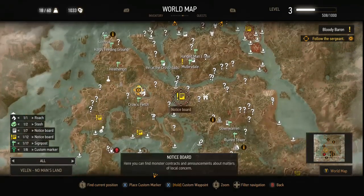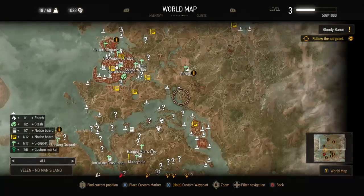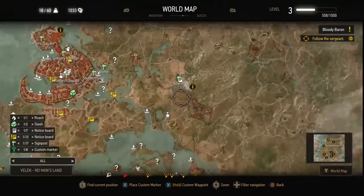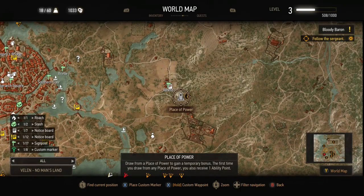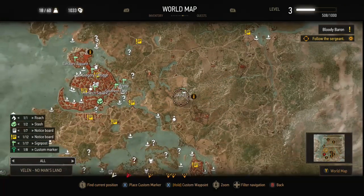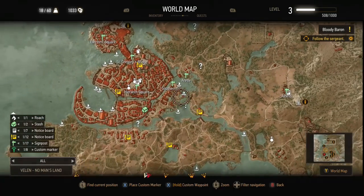There are six total places of power around that main Velen area. Getting north closer to Novigrad, there are two more — one just east of Novigrad that is really easy to get to, nothing special about it. From there I went into Novigrad.